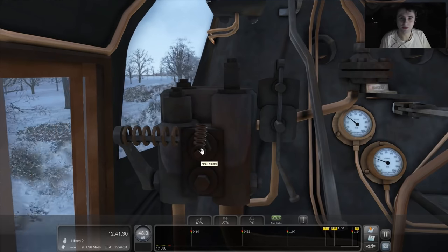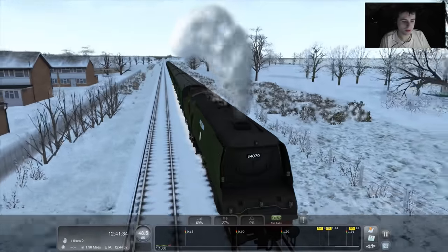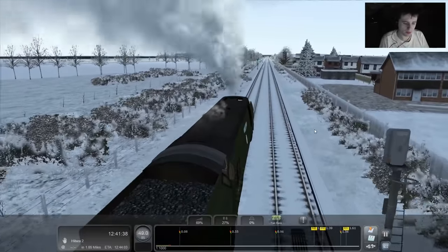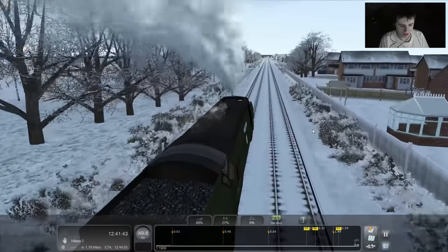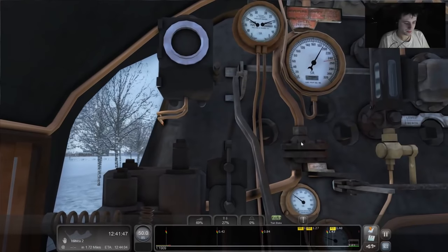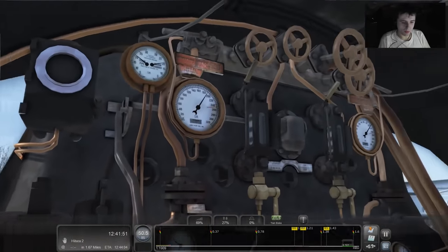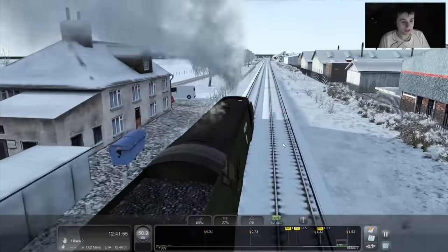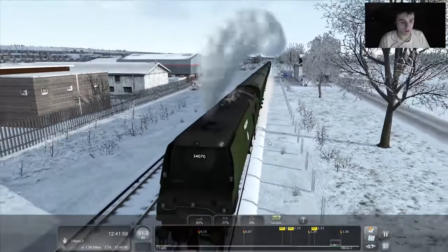I'm going to stick to a plan: once we get a mile and a half away, I'll close the regulator and start to apply some brakes. The speed limits are changing down to 60 shortly anyway. We're at 1.69 miles away now, and after all this setup, this better be a decent station stop — even if I have to crawl into the platform, I will.